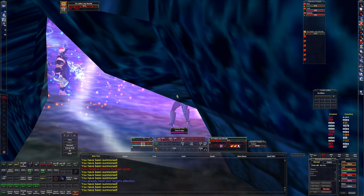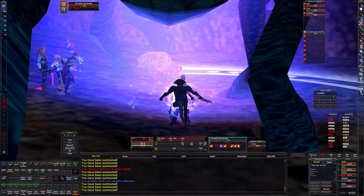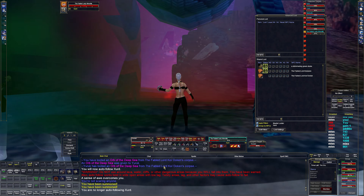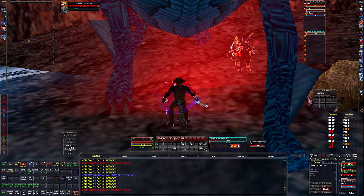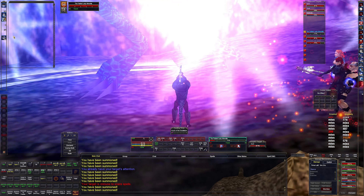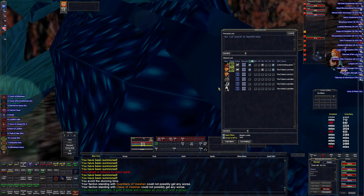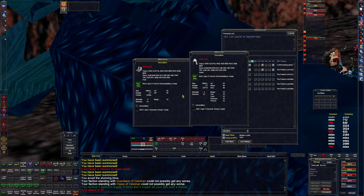Somebody in the group is getting finishing blow on these things which is kind of hilarious - doing like a big decay hit or something. Evade and give aggro to me hopefully. Let's get a group heal going - Shade Renewal is out. Nine percent, two percent, boom. We got a Fabled Shawl of Perception - pretty nice. And then Mithril Boots and Helmet, which are tradeable and have a really nice tribute value.